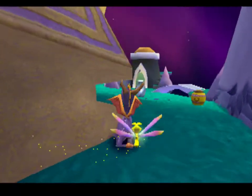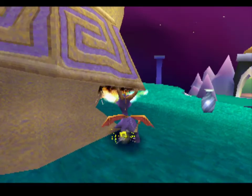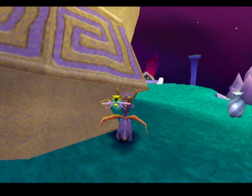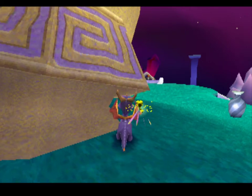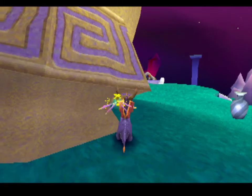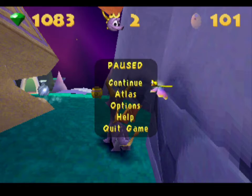What you're going to do is start normally: aim Spyro so that his head is aimed at that corner of the helmet, and do your normal three or four frame charge input. As you let go of charge after three or four frames like you normally would, you're going to hold up, right, and L2. Right after you let go of charge and hold those three buttons, that's when you're going to do your first pause — charge, hit them, and then pause.